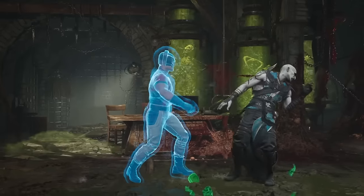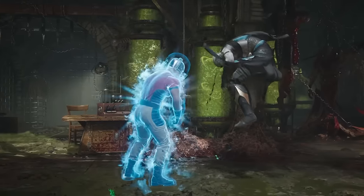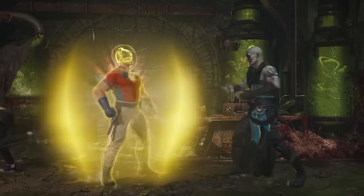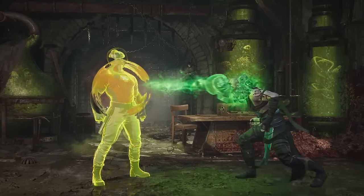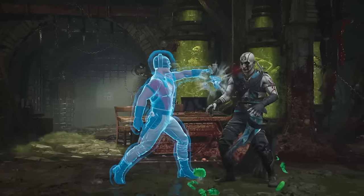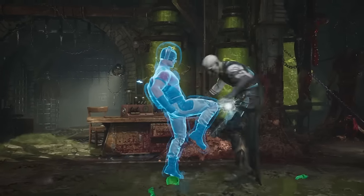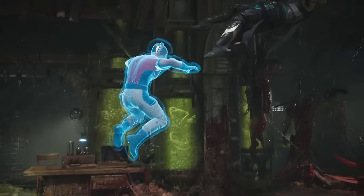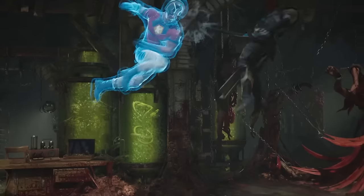Afterwards, Peacemaker activates a stance - a state almost - that makes him reflect projectiles, so anyone that hates zoning in this game is probably going to have a field day with that. It kind of looks self-explanatory: he does a special move, he starts to glow, and the projectile that Quan Chi throws goes right back towards him. Anti-zoning - love to see it. This could also in theory be an armoured reversal if the enhanced version is possible.